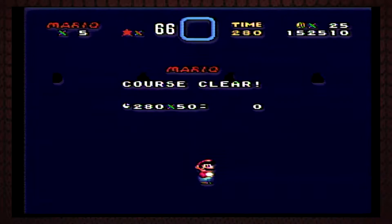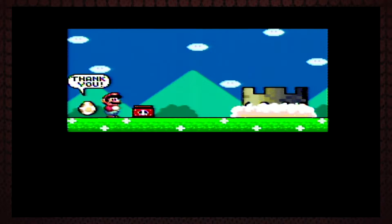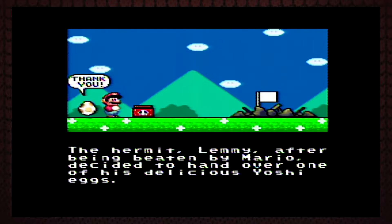So that was five hits total. The bosses have dungeon doors from Mario 3 — no wait, those red ones are Super Nintendo for sure. The little black ash guys are in Super Mario World, just in different forms — they're on tracks. What the hell are those guys' names? After being beaten by Mario, Lemmy the Hermit decides to hand over one of his delicious Yoshi eggs. That's a little grim. About to be the best omelet — that's a little brutal.